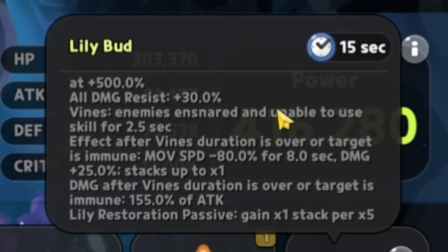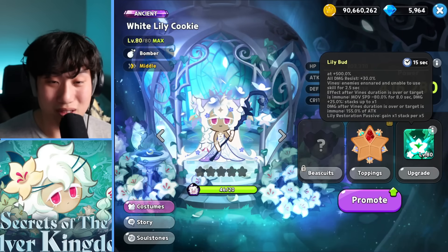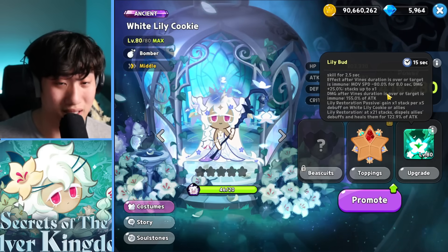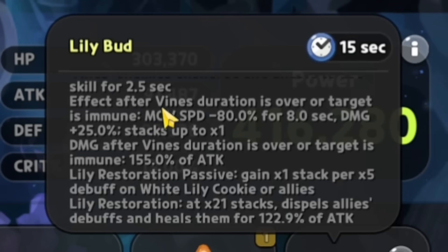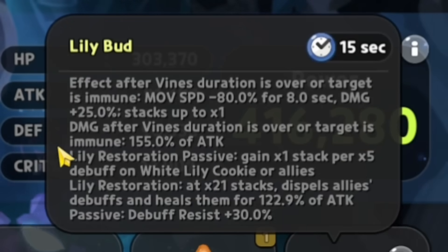She gains 30% all damage resist as well. The Vines: enemies ensnared and unable to use skills for 2.5 seconds — that is so long! The ensnare on Feral Jollyfish is barely even a second; this is 2.5 seconds. After the Vines duration ends or if the target is immune, movement speed is decreased by 80% for 8 seconds, and they take 25% extra damage (the weakness debuff), stacking up to 1 time. Damage after Vines is still 155% of attack.